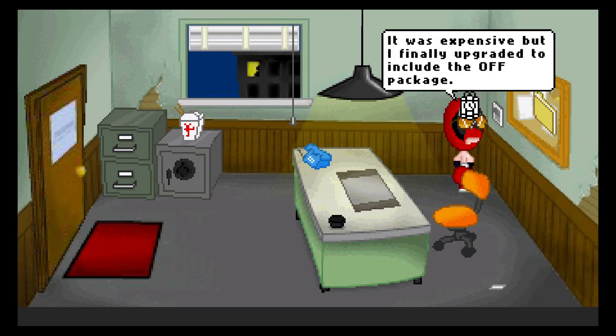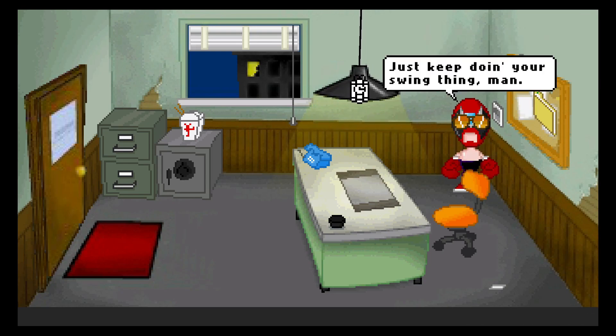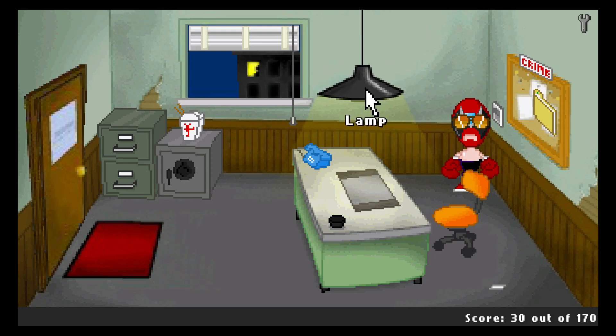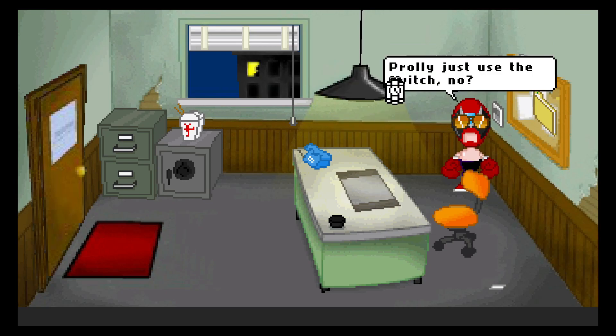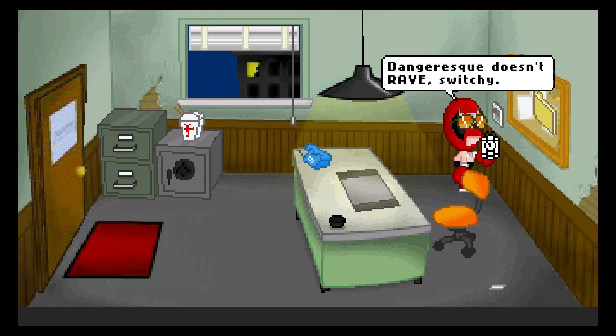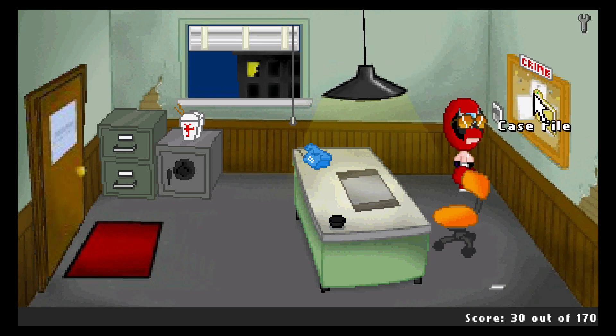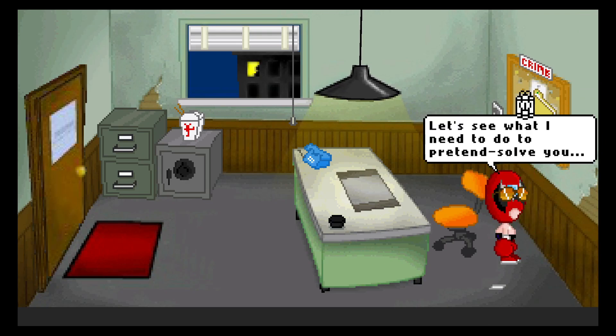Let's look at the light switch — it was expensive, but I finally upgraded to include the off package. God. Alright, there's a lamp. Let's look at the lamp. Just keep doing your swing thing, man. Excuse me, my good lamp, do you know the times? Probably just use the switch, no? Absolutely not — Dangerous doesn't rave, switchy. Let's look at the case file before I start activating the switch. Let's see what I need to do to pretend-solve you.